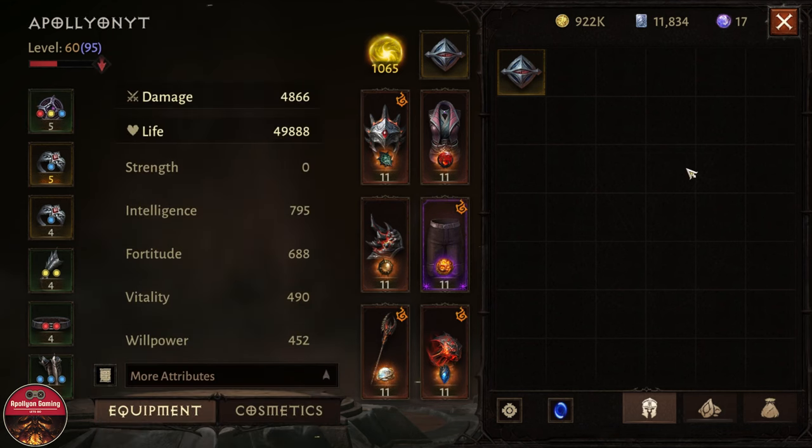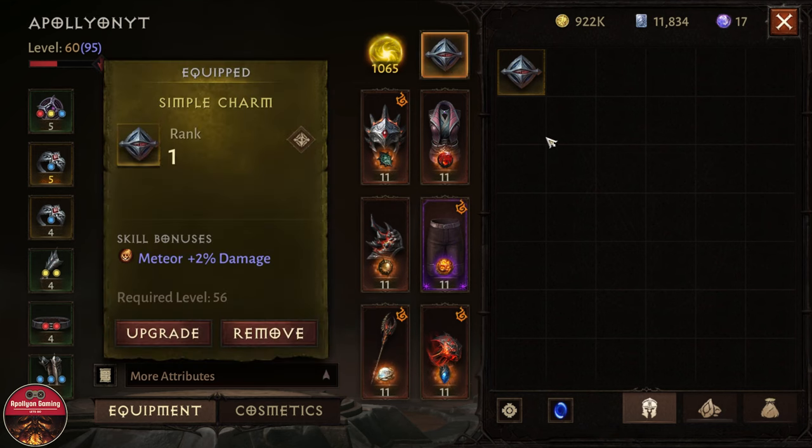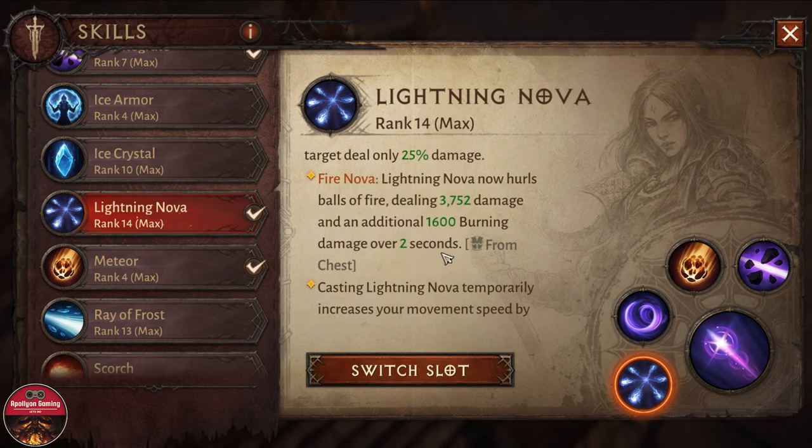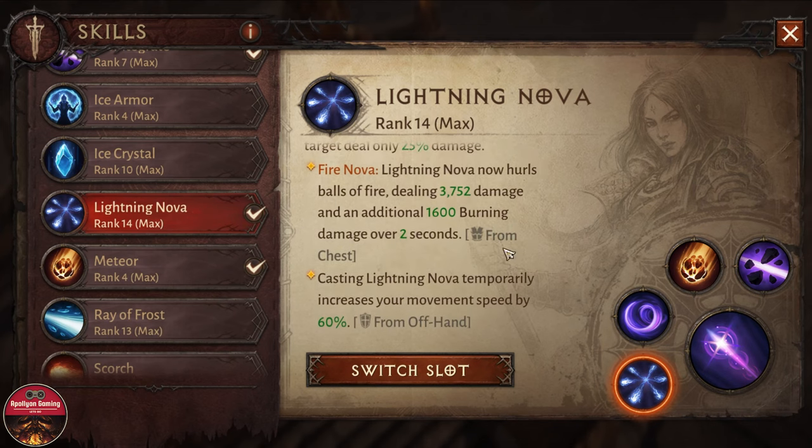Now let's check out the skills. My charm gives two percent increased damage. The first skill I'm using is Lightning Nova, modified twice. The first modification comes from the chest piece: Lightning Nova now holds balls of fire dealing 3,752 damage and an additional 1,600 burning damage over two seconds — really strong, especially combined with the arcane ring that creates a firestorm. The second modification comes from the off-hand: casting Lightning Nova temporarily increases your movement speed by 60 percent for two seconds, helping you speed farm.